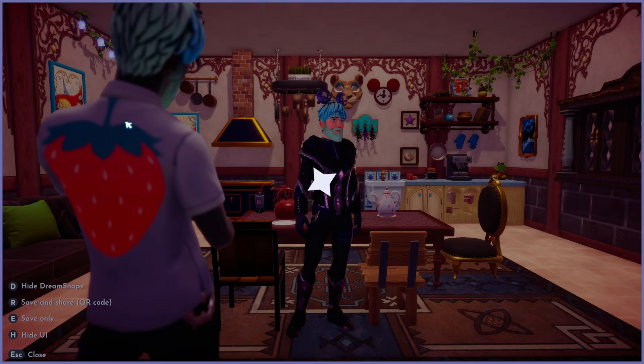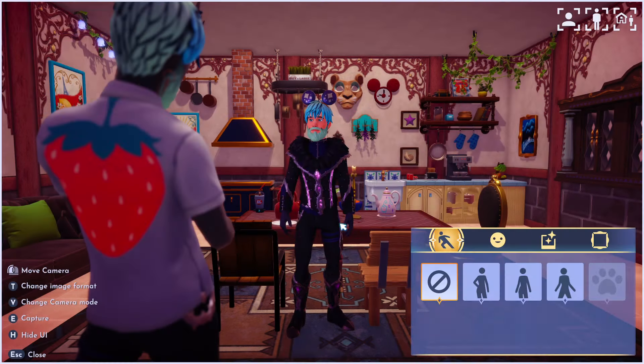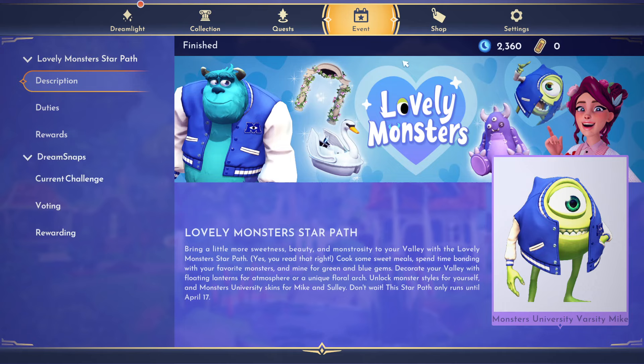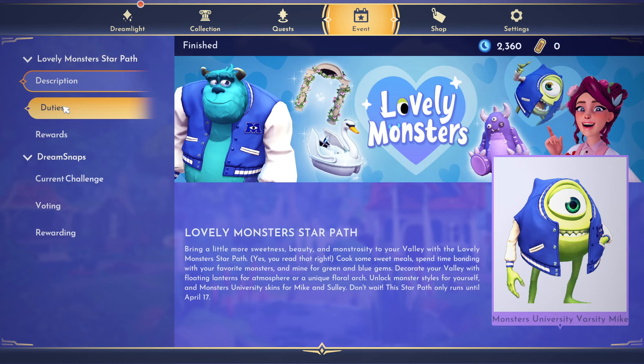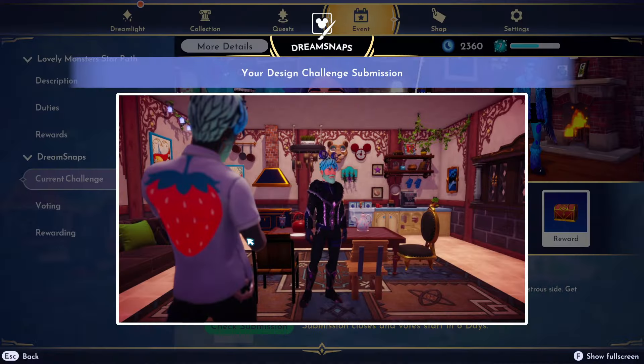It actually submits to Dream Snaps — it will actually allow you to do that. 'Your picture was submitted correctly, submissions close in six days.' If I go to the current challenge, this week is Monster Sona — pretty cool theme by the way — and there it is: Touch of Magic right there in my submission. That's kind of crazy.